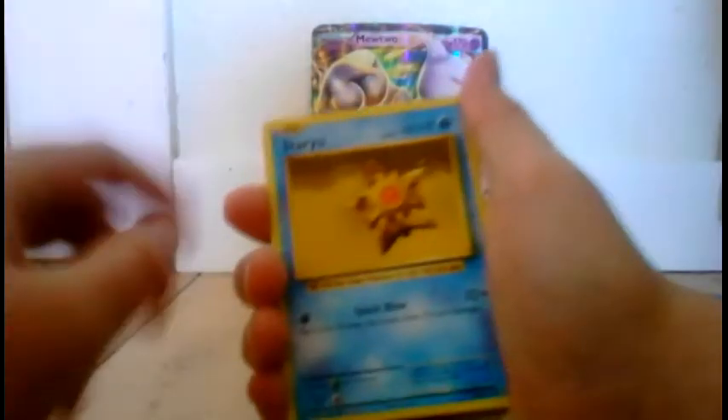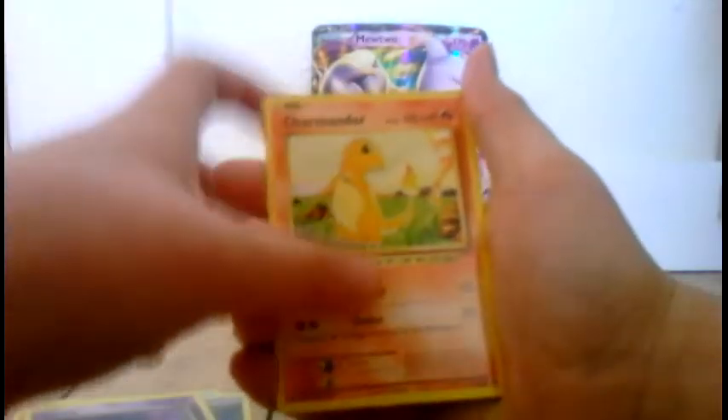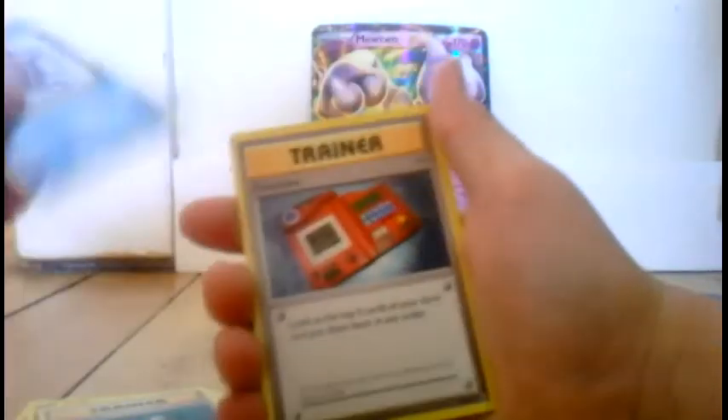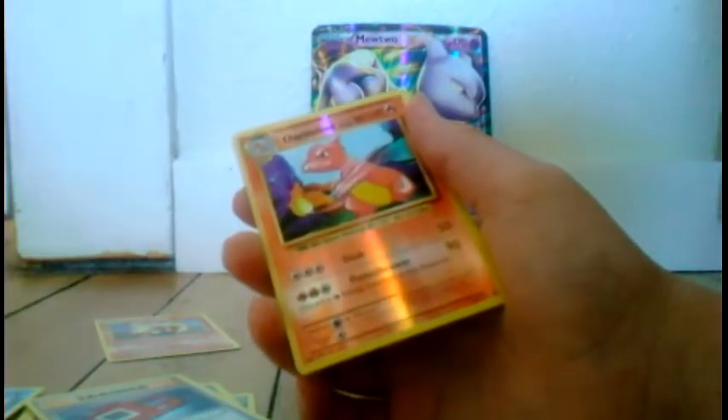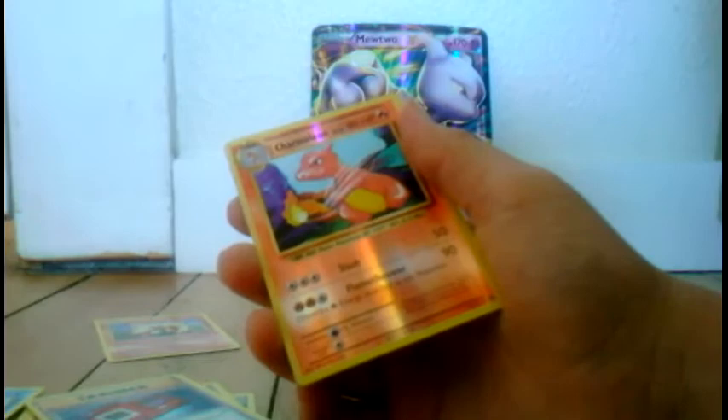These Evolutions packs are so weird. Metal energy, Growlithe, Ghastly, Charmander — yay, Charmander. Full Heal. Reverse Holo Pokédex. Ooh, reverse Holo Charmander. Can we get a Charizard? Arcanine. I'm actually gonna sleeve up these reverses from Evolutions because they get scratched up so easily. I'm just gonna put it off to the side though.